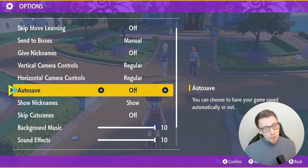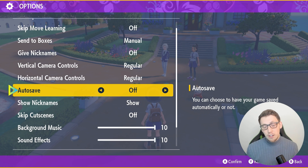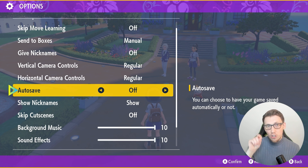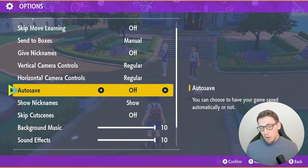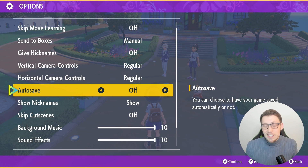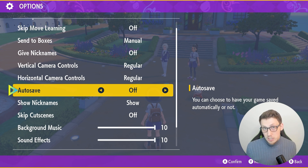The next thing you're gonna want to do is change autosave to off. By default autosave is on, and as soon as you get access to the menu you want to turn that off. You will get a little notification at the top, but turn that off — you're actually gonna need a manual save in front of the starters to reset for that specific nature or gender.